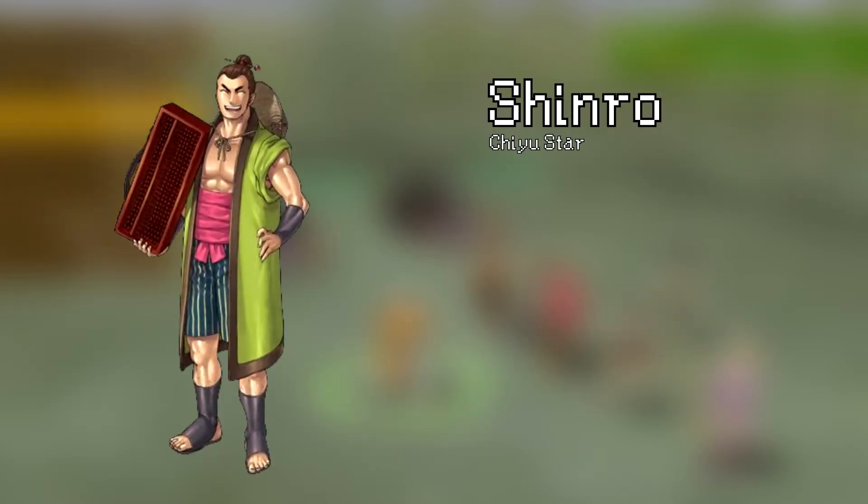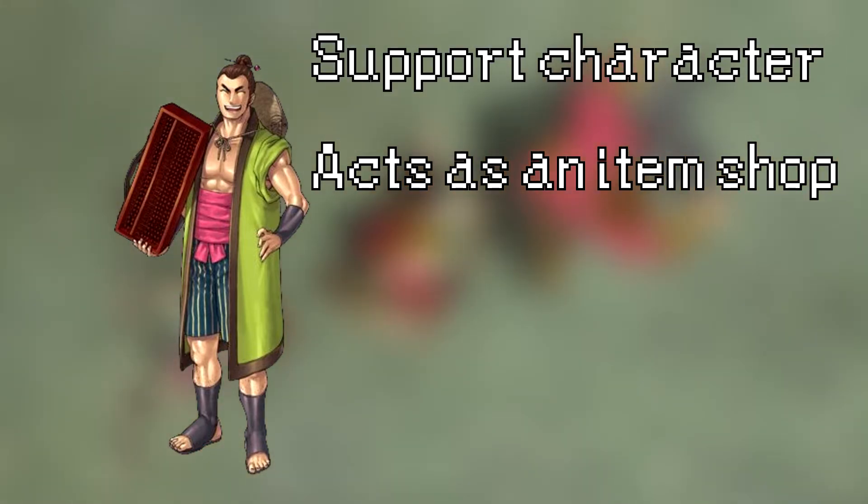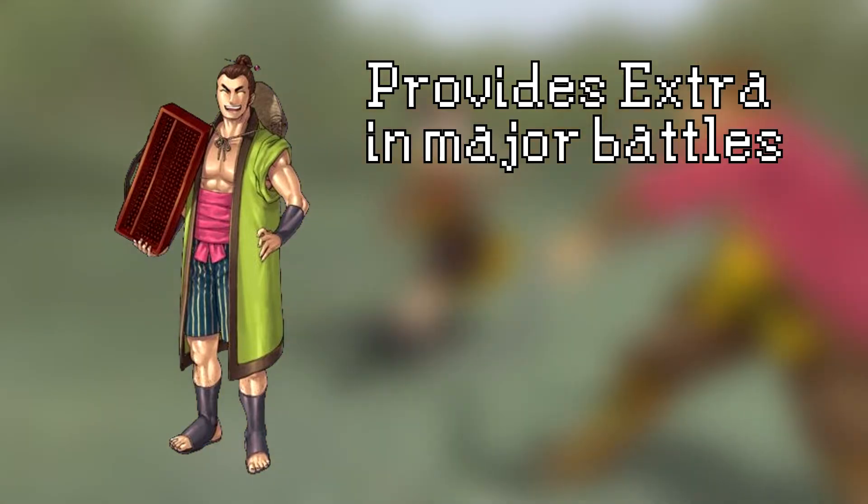Shinro is our first support character. He cannot be used in battle, but if we bring him along he lets us use an item shop wherever we want — useful for keeping our inventory clear by selling stuff we don't need. In major battles, he gives an extra ability usage to whatever unit he's attached to.